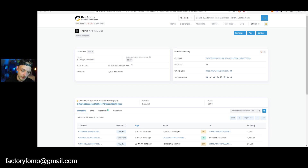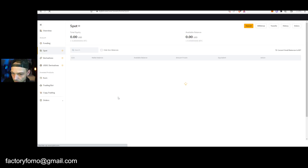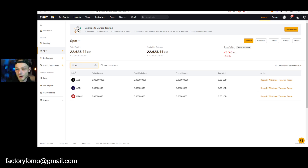Bybit usually has better offers and all of that, but suit yourself — whatever works for you, it depends on your country as well. Go to Bybit, go to your spot wallet. My account was at zero before — I already withdrew some — but you click AGI, this is Delisium, this is AGI.